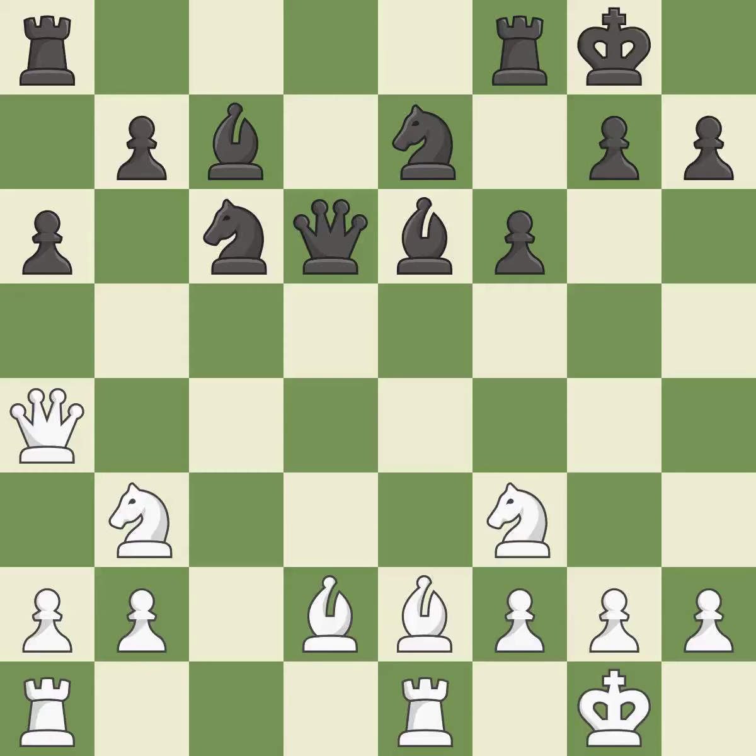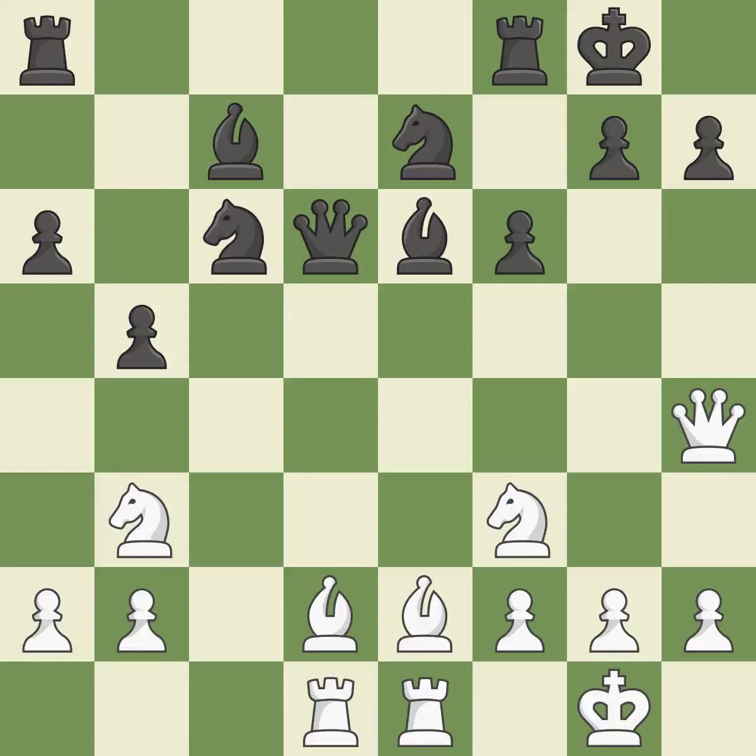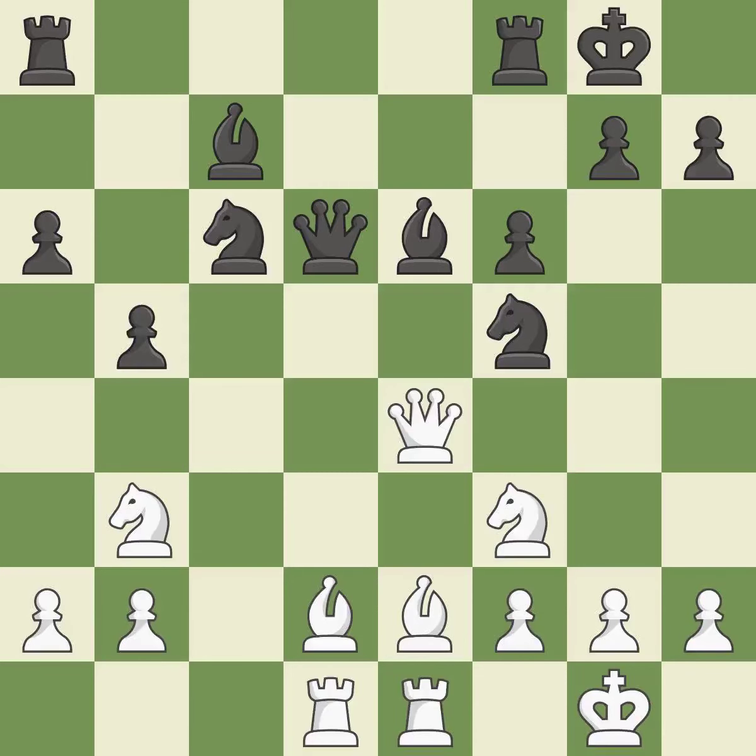Now that the rooks can see one another, they can defend one another. By moving a rook from its starting square, this activates it. This strikes the rival queen. This moves the queen to safety. This threatens to reveal an attack on a queen. This gains time by putting a queen in danger and getting it to flee. This move puts the queen on a safer square. This threatens to reveal an attack on a queen.